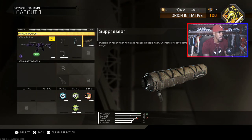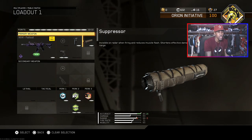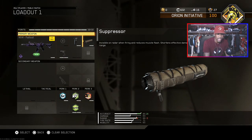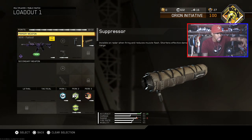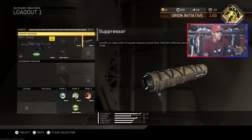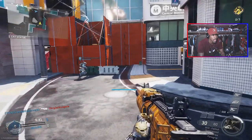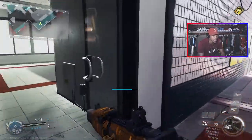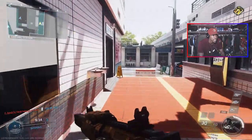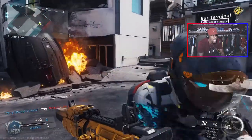Quick note — you don't have to use a suppressor to get the de-atomizer strike. These are just examples of things that can increase your chances. Let's get into a lobby and show you guys the better chances of getting it.